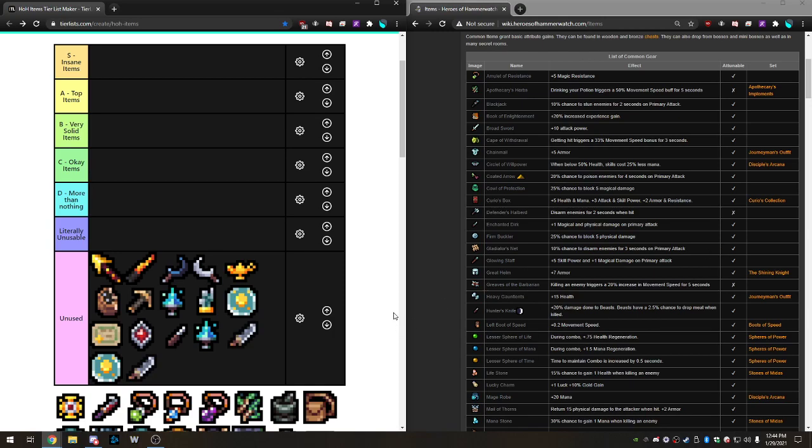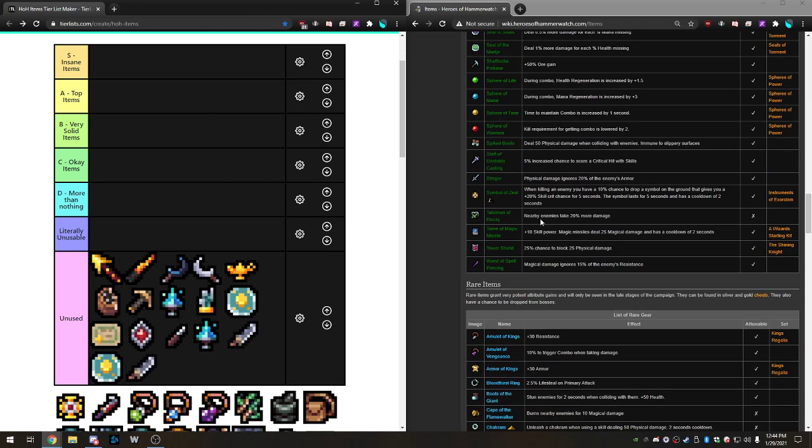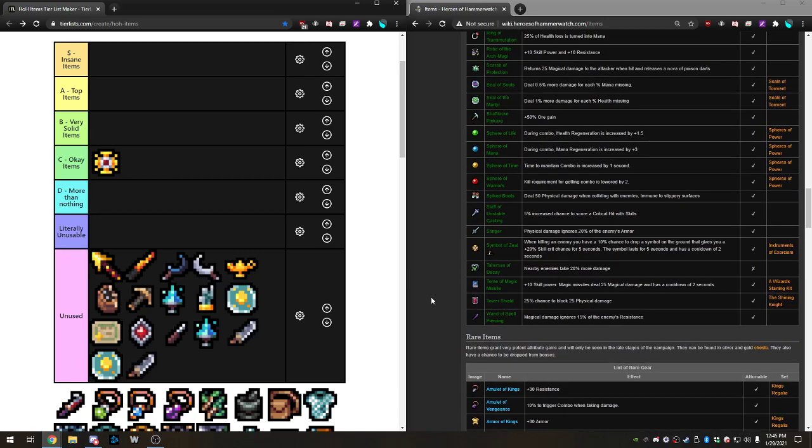The first item is the Zeal, a common item. When killing an enemy you have a 10% chance to drop a symbol on the ground that gives you plus 20 skill crit chance for five seconds. The symbol lasts five seconds with a two-second cooldown, so you can basically have this up 100% of the time except on bosses. When you attune it, the 10% chance effectively becomes 20%. It's pretty good for skill builds, but there are more consistent ways to get crit and it doesn't work against bosses. I'll put this in Okay Items.